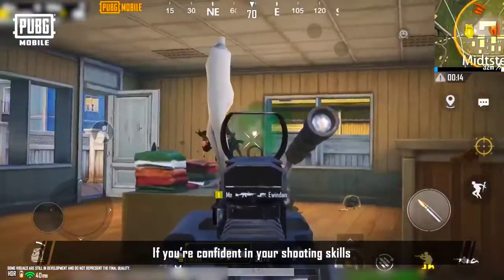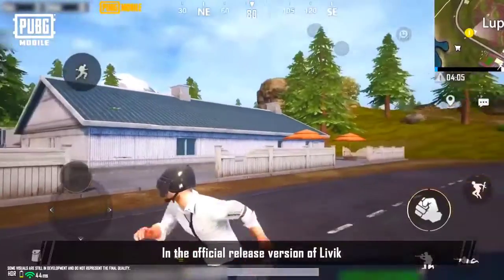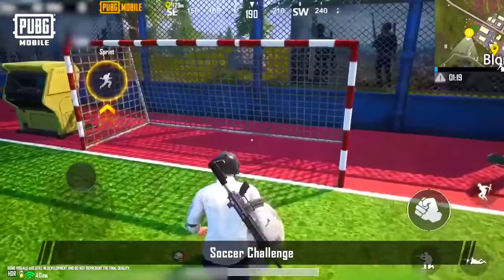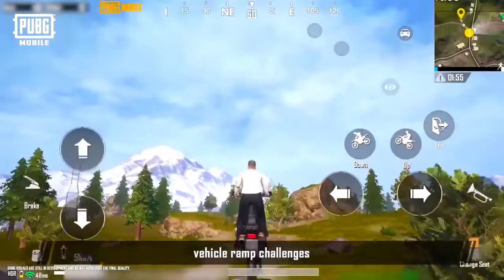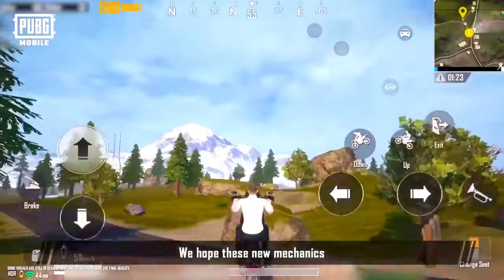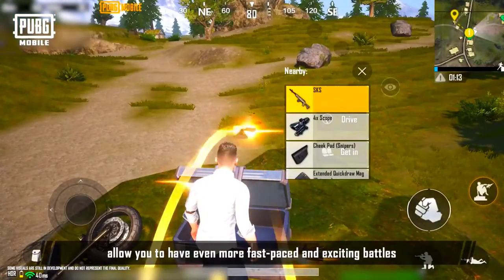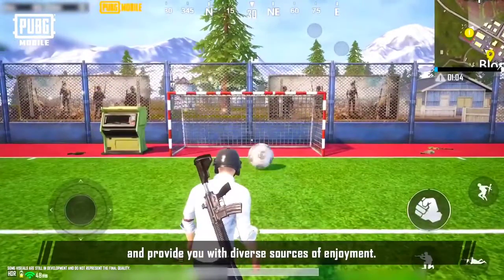If you're confident in your shooting skills, come to the zone and fight for supplies. In the official release version of Livik, we've added random crates, treasure maps, wild berries, soccer challenge, vehicle ramp challenges, zip lines, air drop markers, and other fun gameplay mechanics. We hope these new mechanics will give you extra rewards, allow you to have even more fast-paced and exciting battles, and provide you with diverse sources of enjoyment.